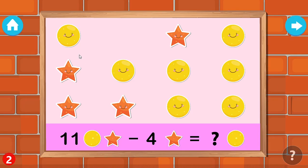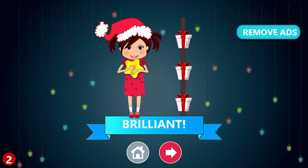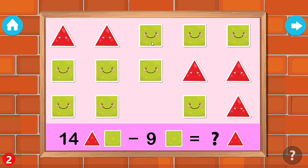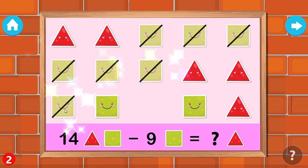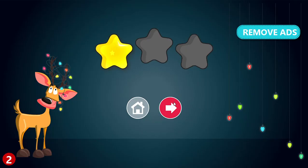Touch the stars to remove them. One, two, three, four, five, six, seven, eight, nine, ten. Brilliant! Touch the squares to remove them. One, two, three, four, five, six, seven, eight, nine, ten. You are a champ!